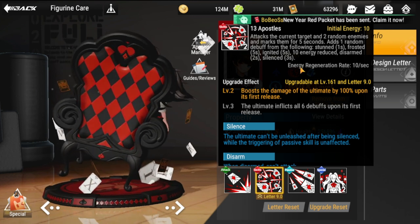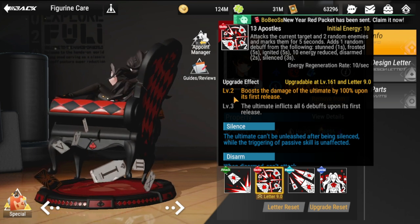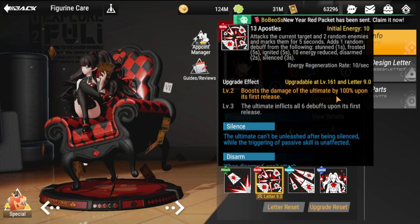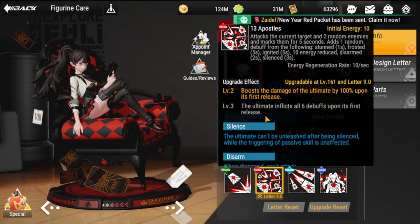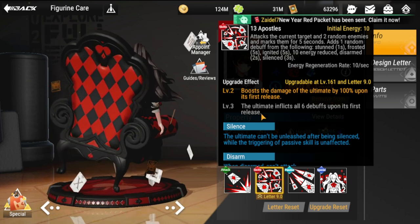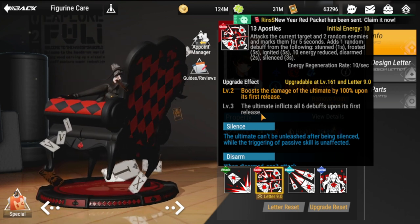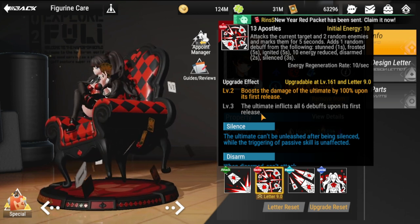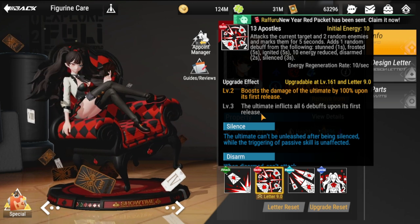For two seconds and silence for three seconds. Upgrade effects: level two boosts ultimate damage by 100% upon first release, so that first ultimate will hit very hard. Level three makes the ultimate inflict all six debuffs upon its first release. So if she puts out her ultimate, there's a good chance it could be game over for your enemy.